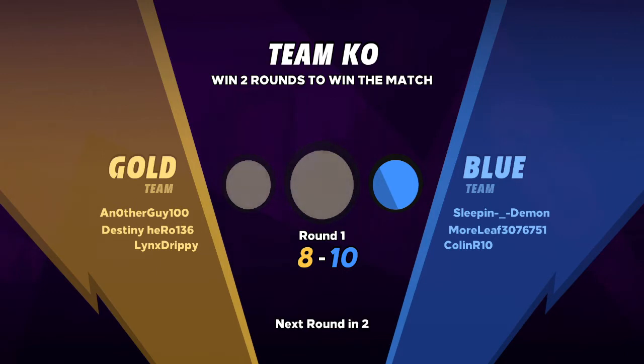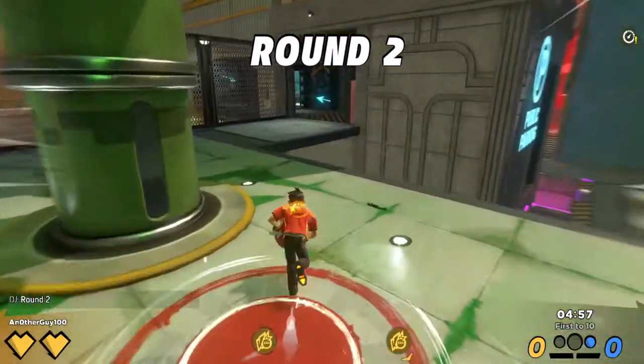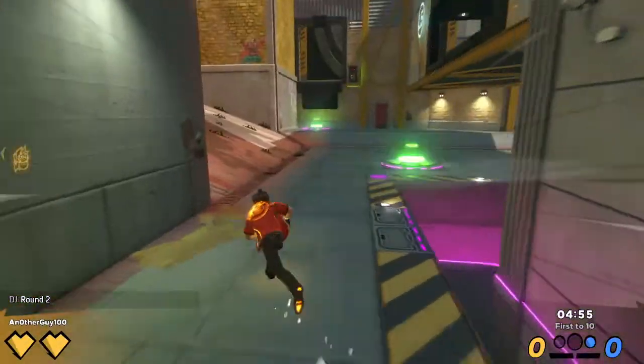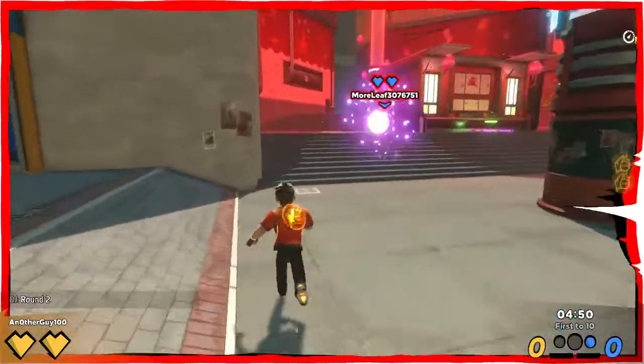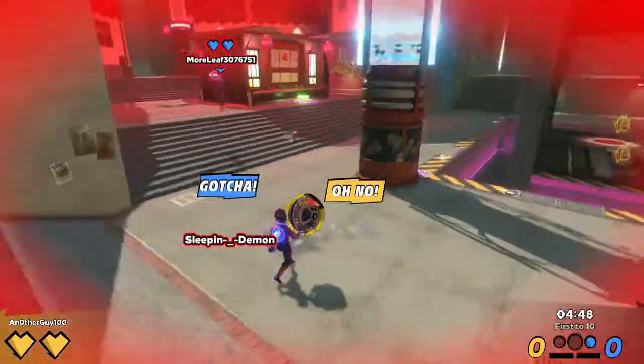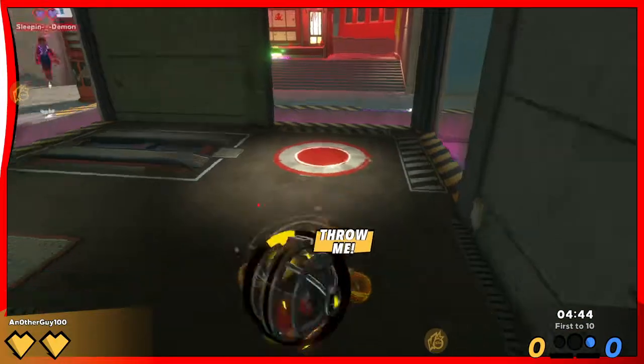Basically there are a couple of ways you can stop a ball. You can throw the ball the same way that the opponent does so that the balls collide. You can also dash into the ball. I don't really know exactly what dashing into it does.